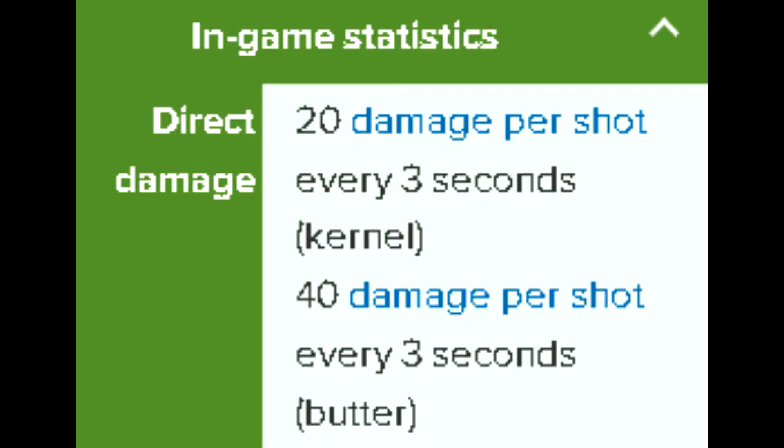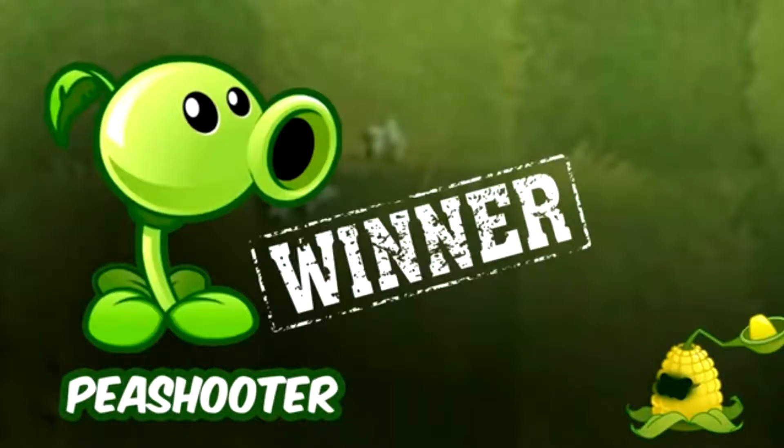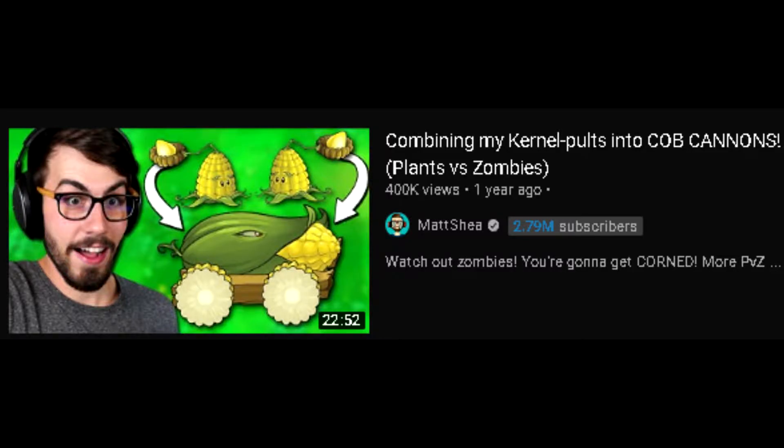Unfortunately, people don't like using this plant because of his weak damage. Peashooter can actually deal two times more damage than him, pretty much. People would only really use Colonel Pult for Cobb Cannon, since Cobb Cannon deals pretty good damage — he just literally nukes the zombies, and it's really good in PvZ1.